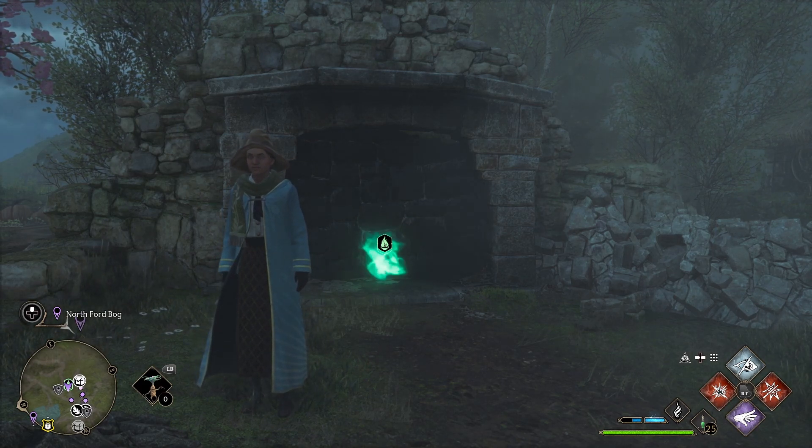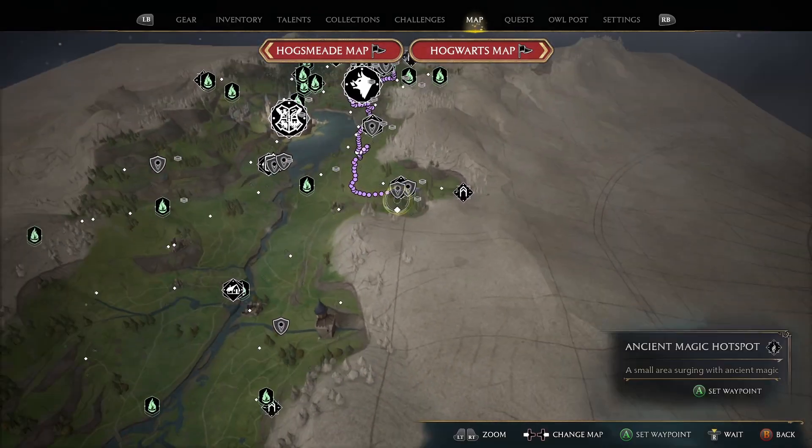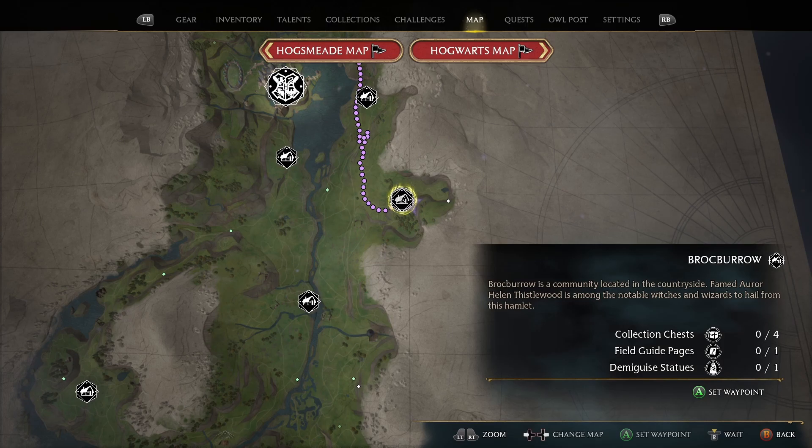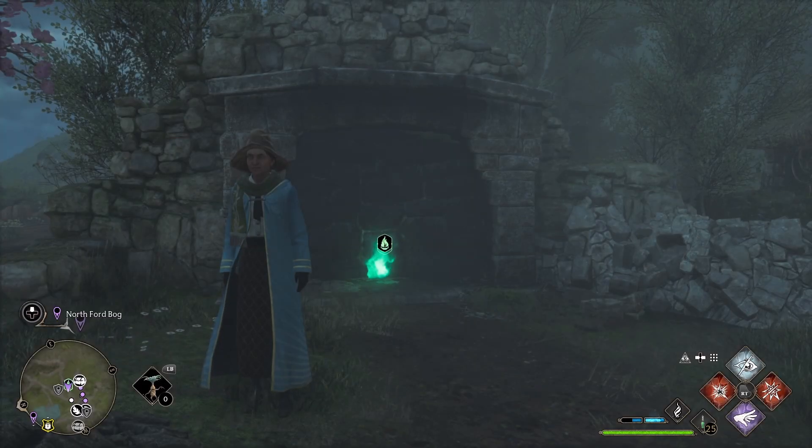I'm going to show you how to get all items in Brockburrow in Hogwarts Legacy. This is a hamlet to the southeast of Hogwarts. Brockburrow has four collection chests, one field guide page — the Demiguise statue. Alright, let's go ahead and get right to it.